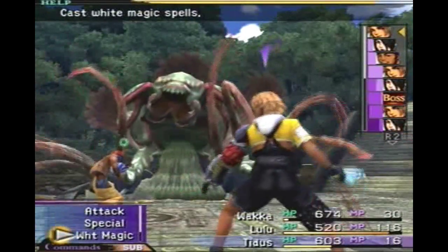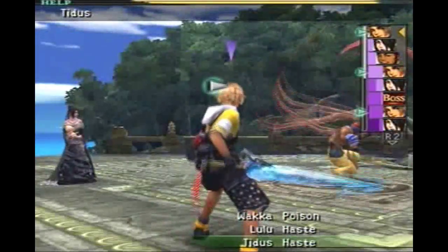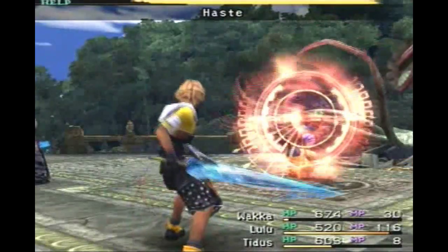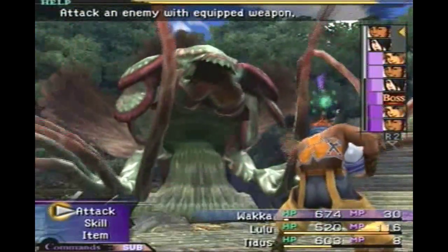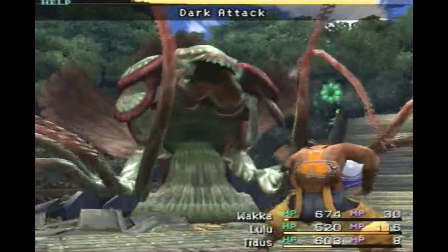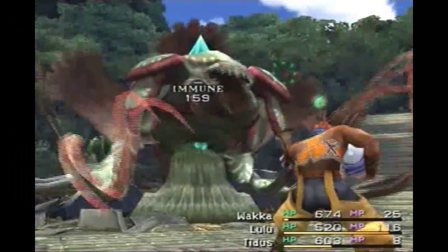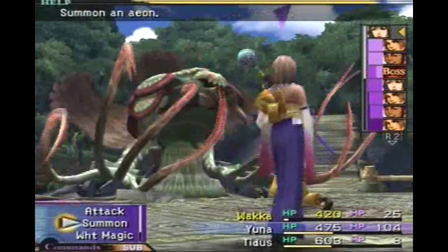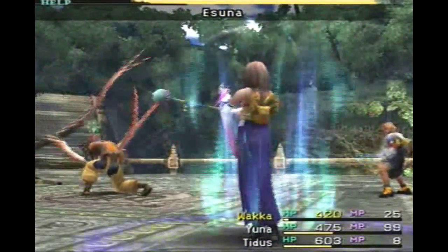Wow. Tidus, let's Haste Wakka since everyone else has Hasted. Alright Wakka, let's try Dark Attack — I doubt it's going to work on a Wasp. Yeah, he's mute. Let's bring in Yuna to heal Wakka real quick. We'll use Esuna — get rid of that nasty poison.